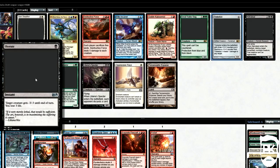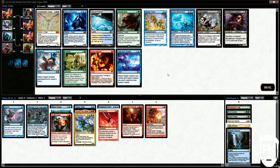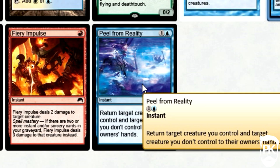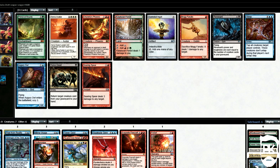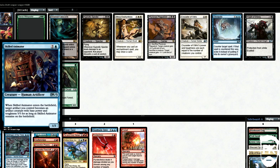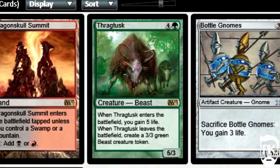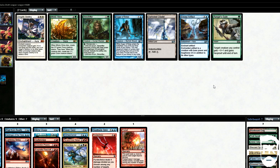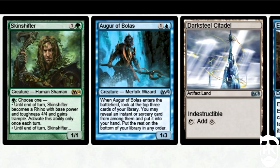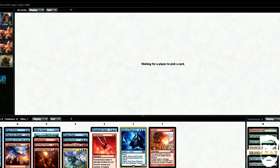Another dud pack, so I have an idea — why not splash for Nicol Bolas? I feel sad to pass a Hornet Nest, but we opt to take Peel from Reality here as a tempo and ETB value card. I don't rate Jace's Mindseeker very highly at 6 mana. We pick up Chandra's Phoenix over Searing Spear. We take a Drowned Catacomb which allows us to splash for Nicol Bolas. Lightning Strike is a solid mid-pack pickup. Archaeomanta combos well with our reuse of ETB effects and can buy back our burn and removal spells. We take Augur of Bolas, and we pick up Soul of Ravnica — a solid 6/6 flyer that can also draw us cards.